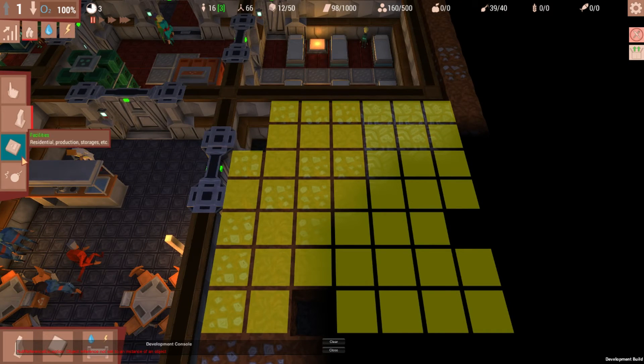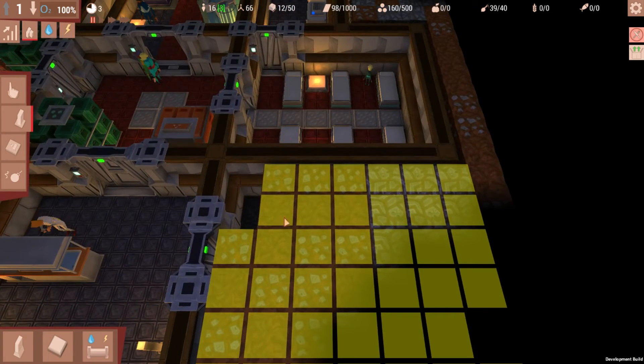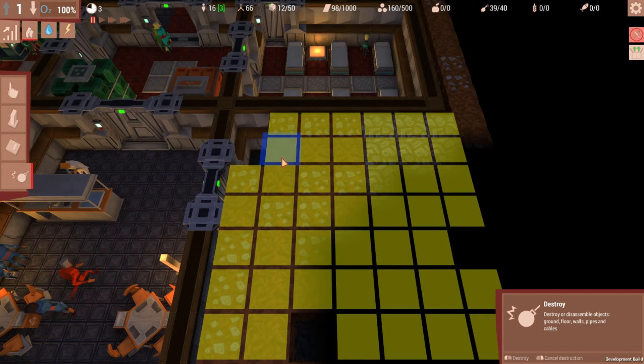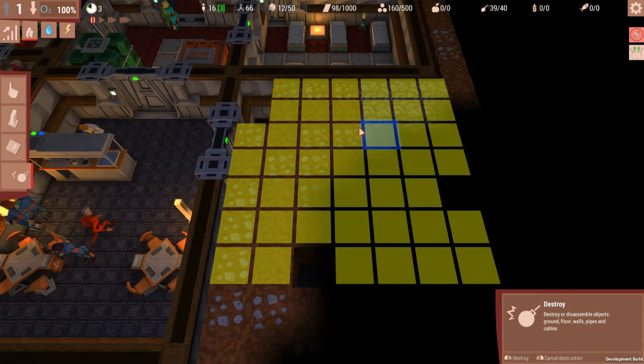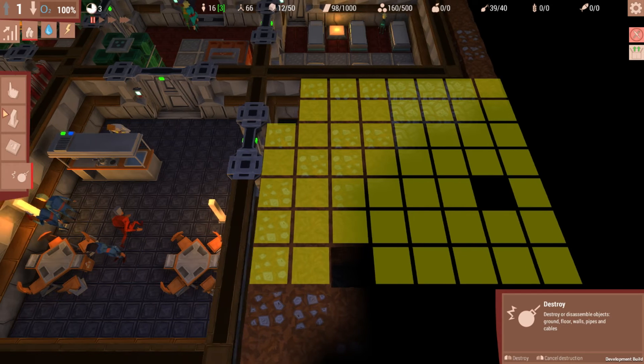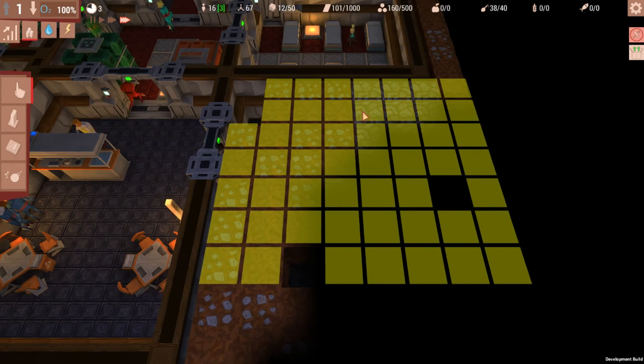The development console came up because I accidentally clicked on that mole man. What we need is three blocks across for each one. If we made this room all the way to the edge we could put two of them across, butted up against the back wall. We could really pack this place full of vegetable patches.